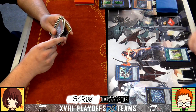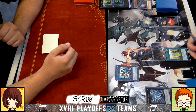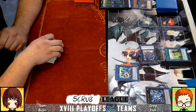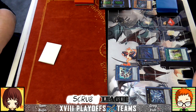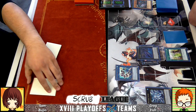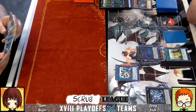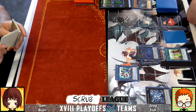You cannot make her — she's banned in this format. He touches to summon, the XYZ guy stacks a Rank-Up Magic to the top of the deck, and he overlays into Black Ray Lancer. It's a very nice fish board — shark fish. One back row as well from five cards, not too bad.